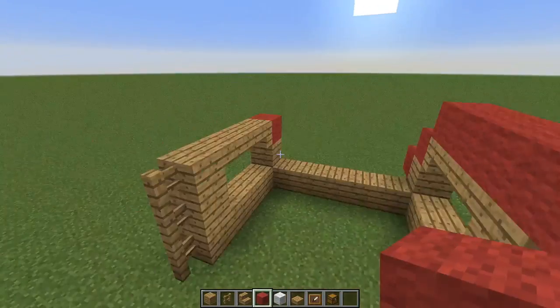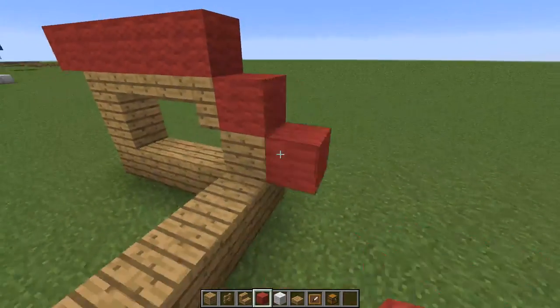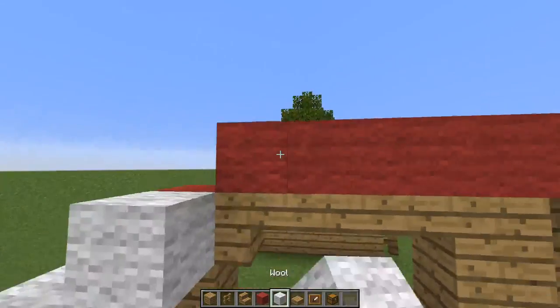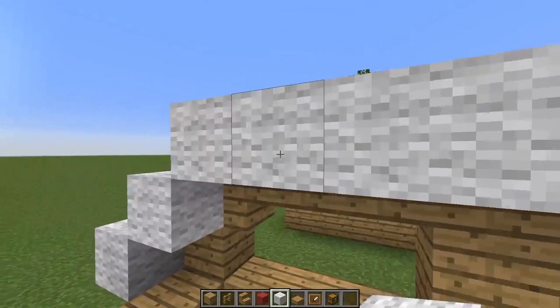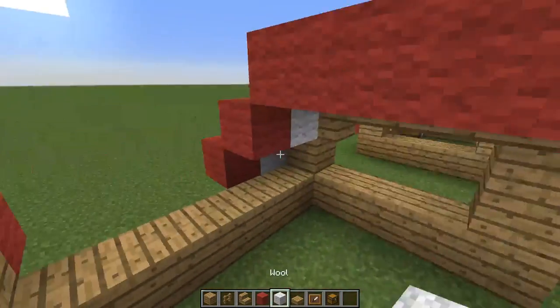And there we go — that's one layer down. We have another layer over here, and then you're just going to alternate between whatever two colors you pick. I'm choosing red and white, but you can do whatever — it's up to you.